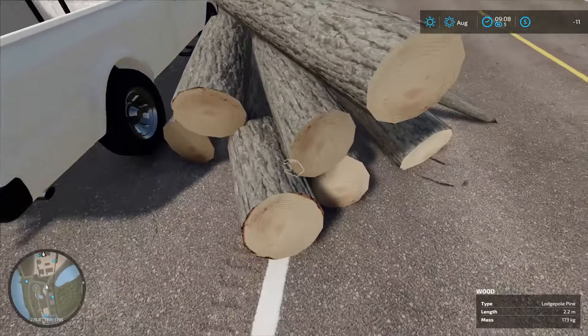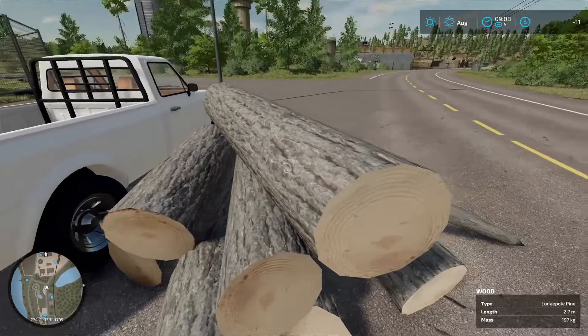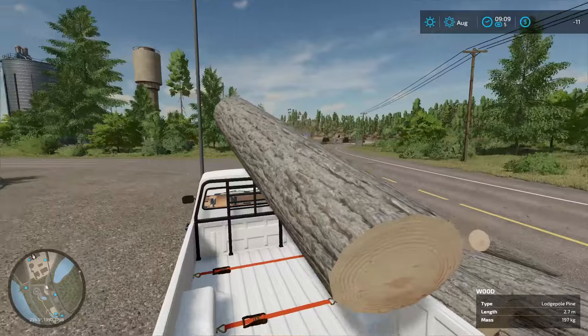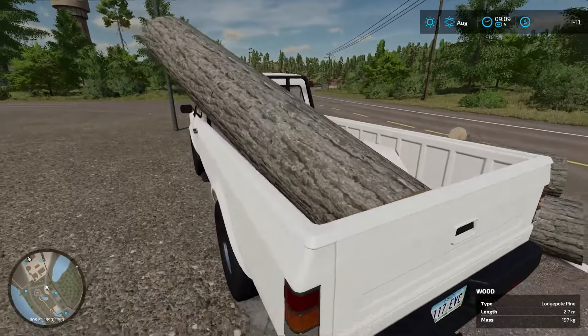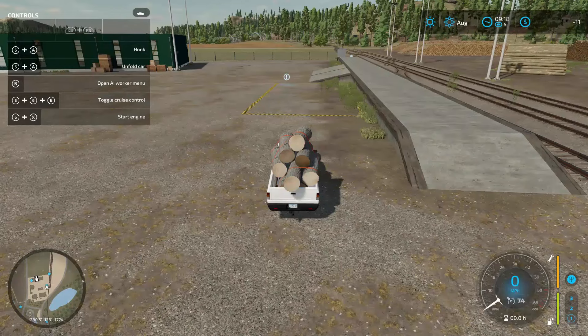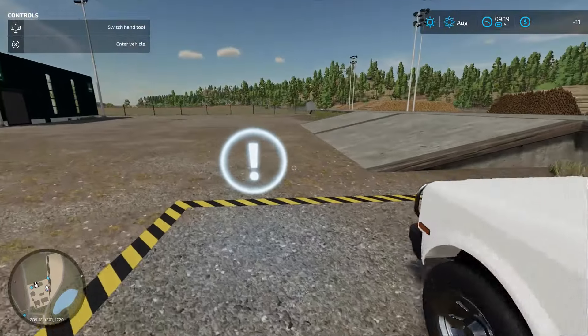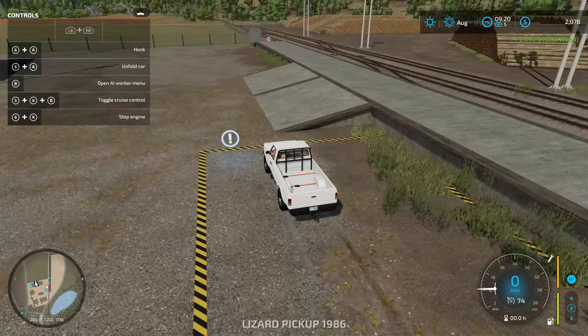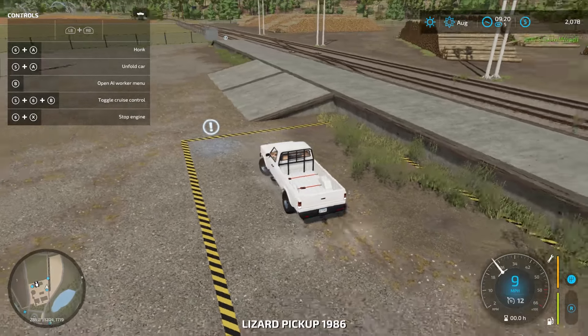We're not off to a very good start - we rolled the truck, so I reset it and now we've got to reload it. Good times. Looking at the prices, the sawmill gives us $1,020 and the old sawmill $973, so we are at the sawmill. First load is worth... 2,060... oh, $2,090.